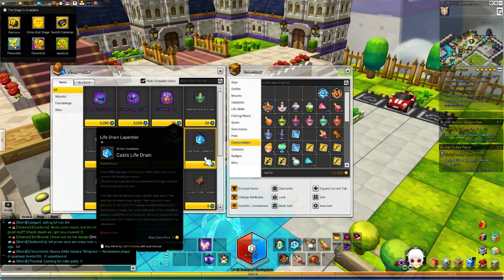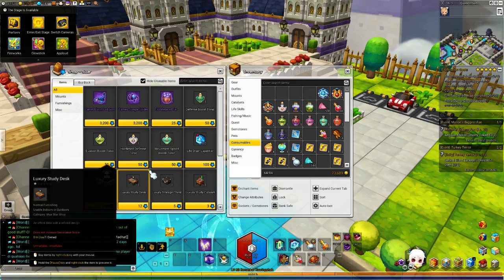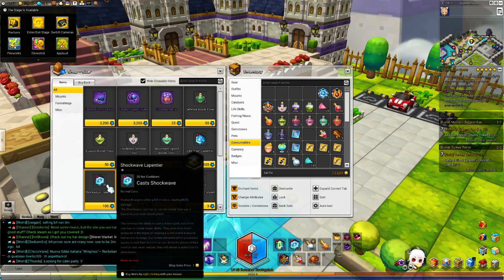For Blue Stars, I would not recommend too much on Life Drain Lapenteer — it doesn't benefit you that much. What benefits you most is Shockwave, as a DPS class or any class. Shockwave costs 100 Blue Stars and you get 100 uses — so it's 1 Blue Star per usage. I recommend buying about 200 to 300 at a time. You spend about 300 Blue Stars for roughly 20 raids, using about 30 to 40 per raid depending on how long it takes.